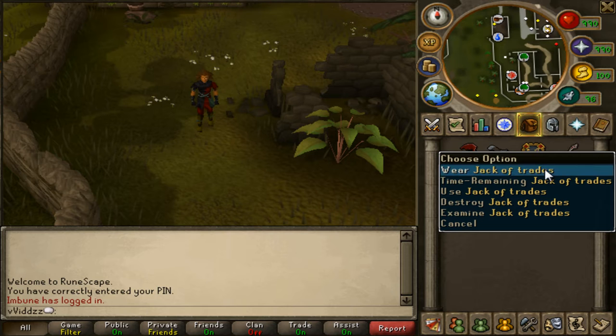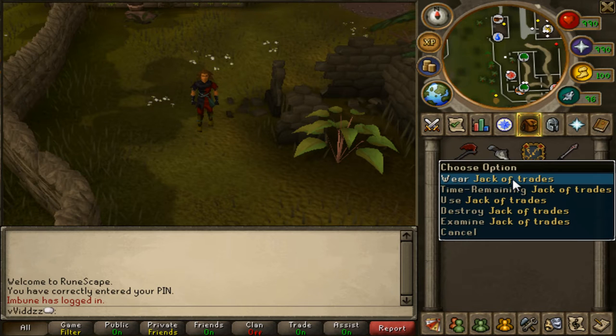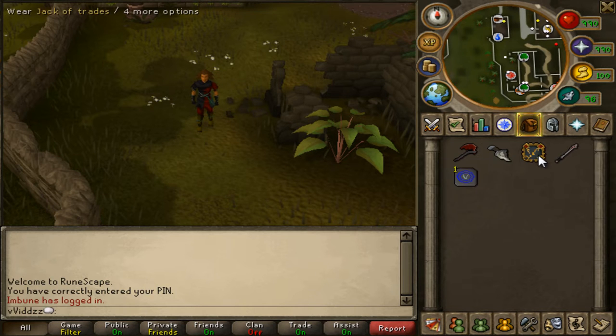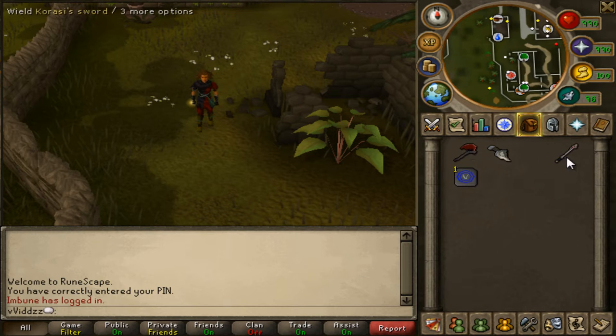Jack of Trades is an Aura. It costs 15,000 loyalty points from the Loyalty Shop and you can use it every 24 hours. Upon activation you have to gain XP in 10 different skills, and once you do that you can claim your reward and get XP in a certain skill of your choice.